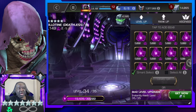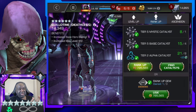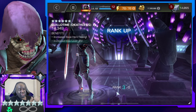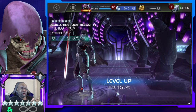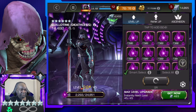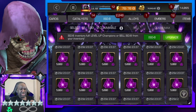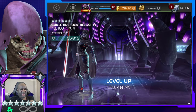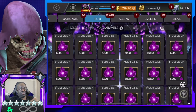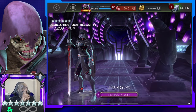I might take the other Guillotine — my seven star — to rank two, I don't know yet. One thing I didn't know before I started using her: the original Guillotine does bleed damage, but this one does degen damage. So she can be used against bleed-immune champions. Not many champions are degen-immune — Spider-Ham is resistant, I don't think he's fully immune — but those are my thoughts on Deathless Guillotine.